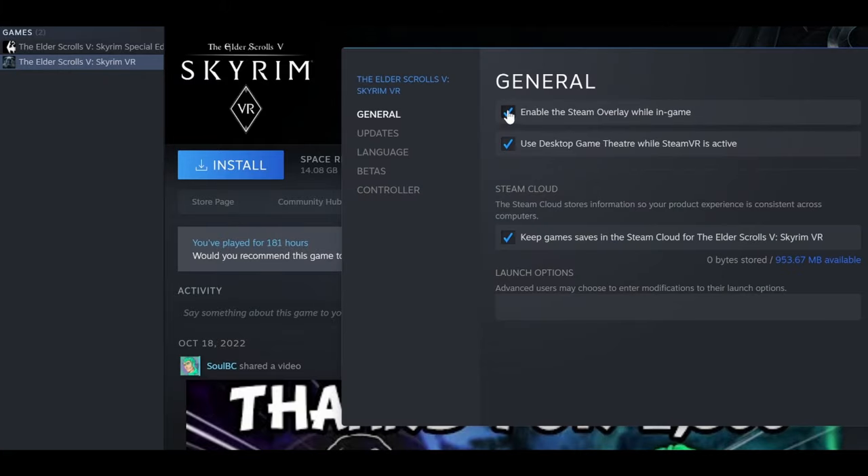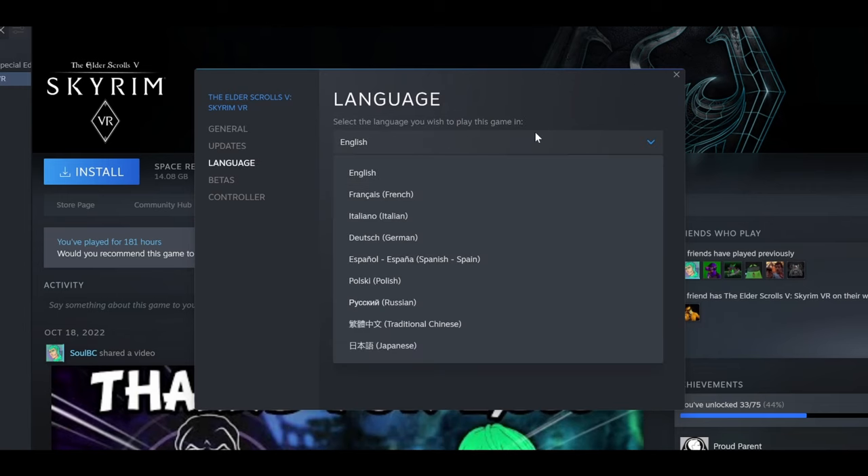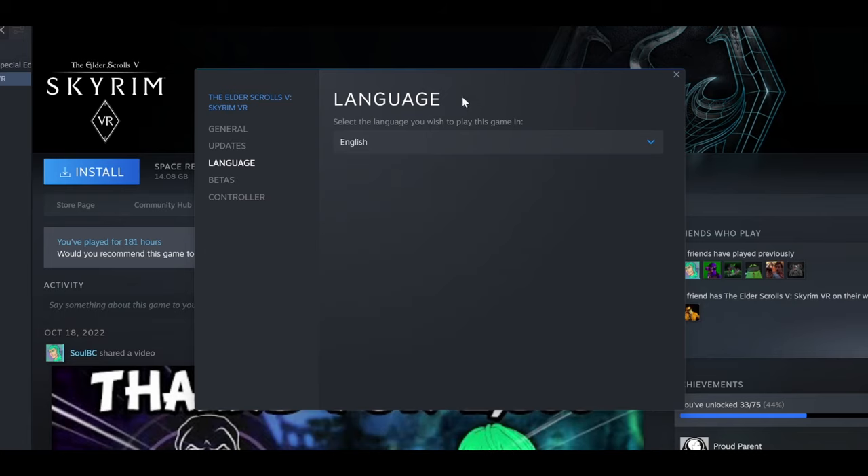I personally just disable it for only Skyrim by going to the game's properties in Steam. Now, if you don't speak English natively, you'll want to change the game's language to English. The entire mod list is in English, and most of the mods you'll find are in English as well. To change it, just go to the Steam properties window, navigate to the Language tab, and then select English.